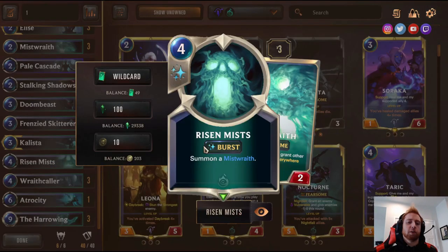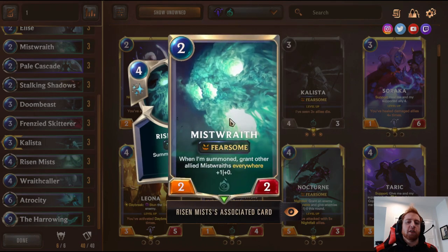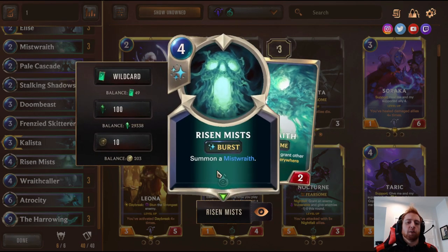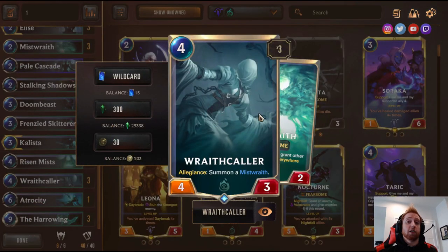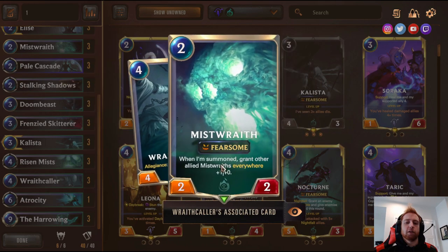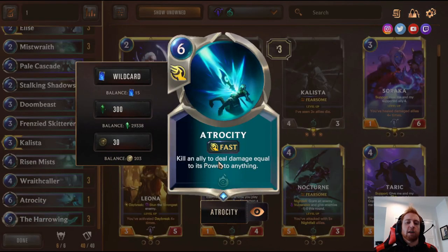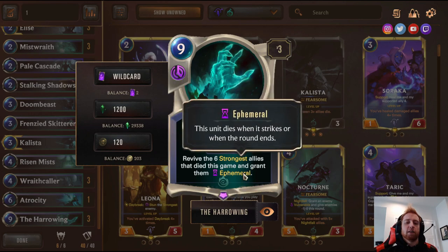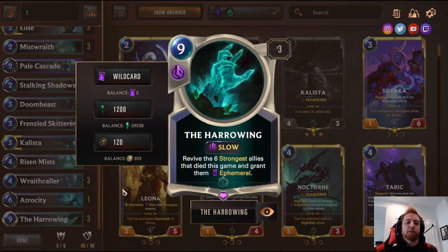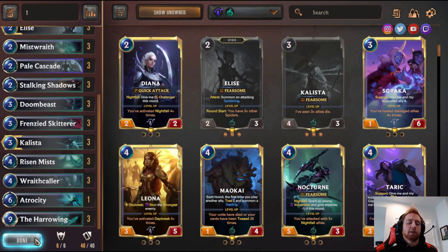Risen Mist is Burst, so you can summon a Mistwraith and attack before your opponent plays a blocker — Burst means it's still your action after you play it. Wraith Caller is the best part of the deck; you want to Mulligan for this and two-drop fearsomes. It's a four-three body for four that summons a two-two fearsome and makes all Mistwraiths stronger. One Atrocity — kill an ally to deal damage equal to its power, for reach. Three Harrowing revives the six strongest allies that died this game — you put on pressure, they kill your creatures, then you reborn them all and make one massive swing.